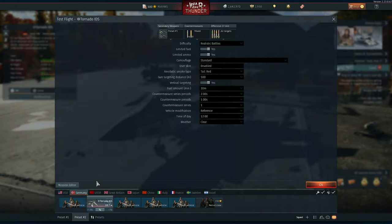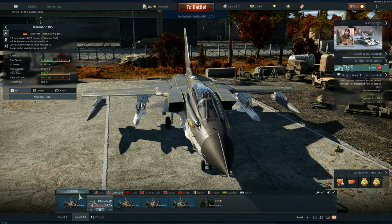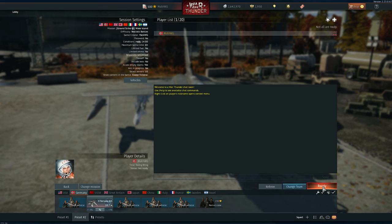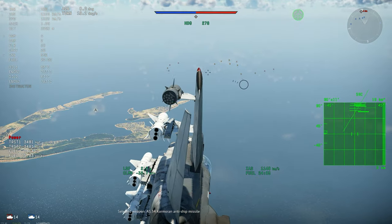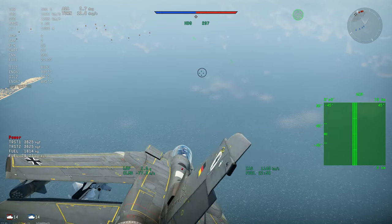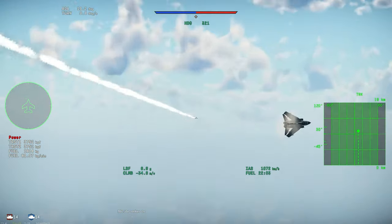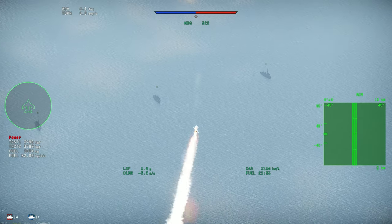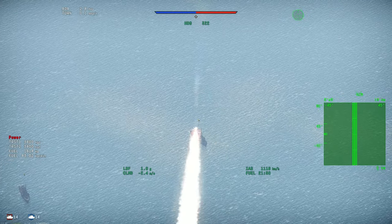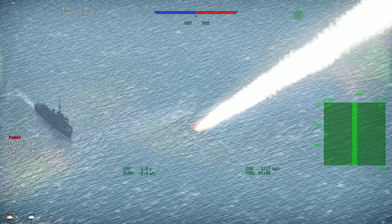I decided to show you guys the Komoro missile in action. Even though it was changed, it's still kind of weird. Let's check it out in a custom battle real quick. It's not working properly. There are too many targets — let me fire one missile from a higher altitude. It tends to fly really high, which is weird because it's supposed to be a sea-skimming missile that flies really low to attack targets.